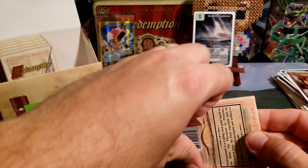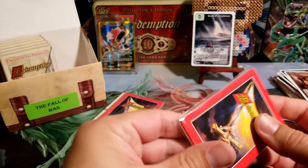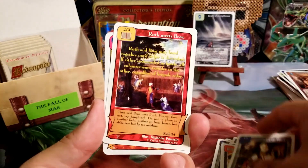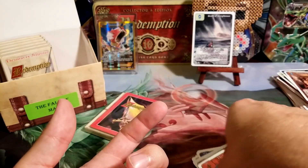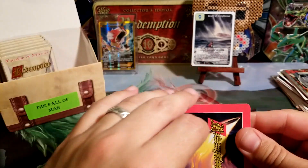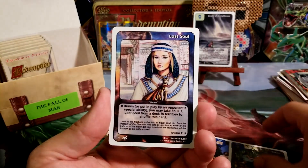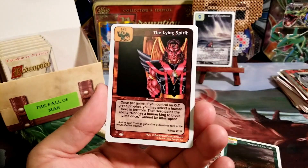Two packs left. I'm sure I'm skipping over some good stuff, but I'm looking for things that just jump out at me as being really good cards. The ones that I see that I remember. Blame Shifting, Adam — I like the art on that one too and I love the borders. The Hunter Lost Soul, Plague of Locusts, and the Lying Spirit.